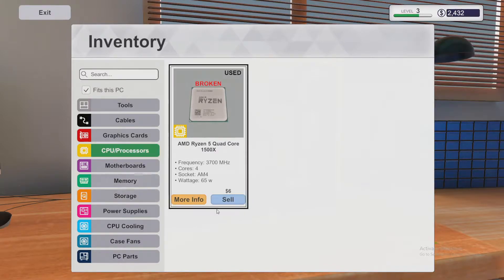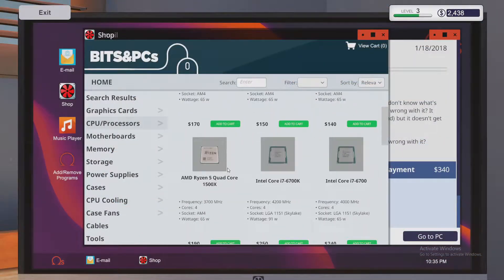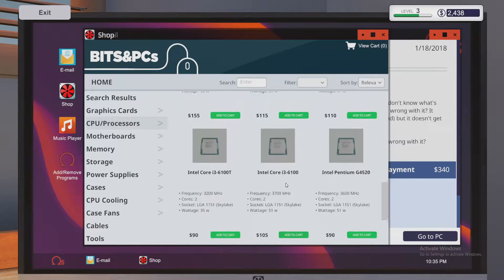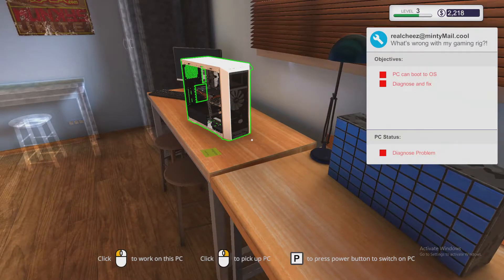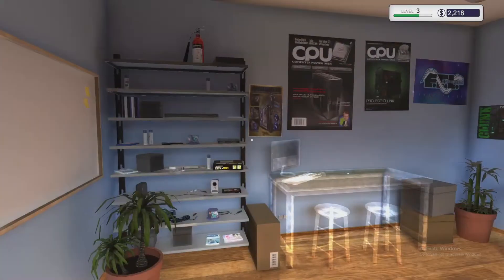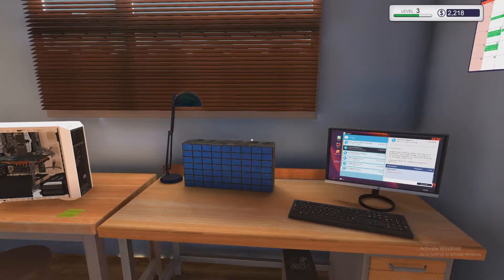We can still get $6 for the broken CPU — sell it! There's a sucker born every minute. Let's go buy a replacement processor. The Ryzen 5 1500X is $190. We could look for a Threadripper but not yet. So the 1500X is what we need. And that's PC Building Simulator! Interestingly, when you get to higher levels — level 8, 12, 16 or so — you can expand and have more than one PC on the test bench, so one can be benchmarking while you're fixing another.